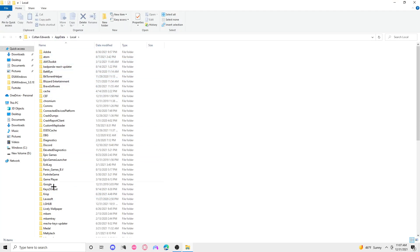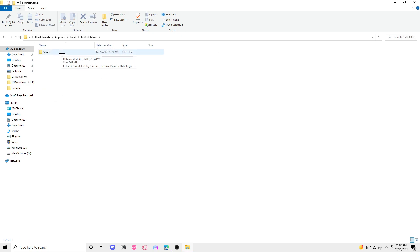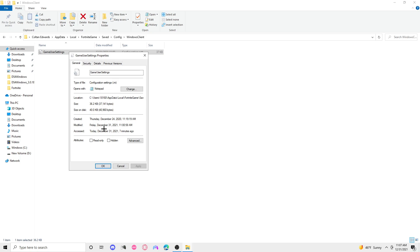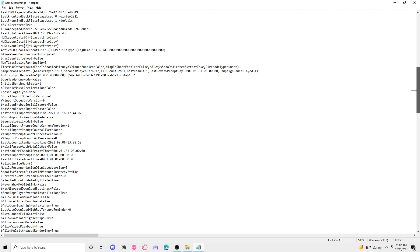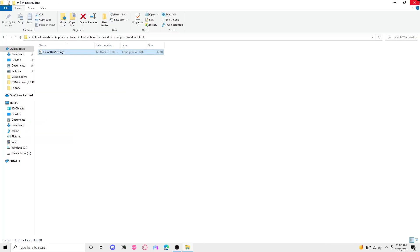It'll take you to a folder with a lot of files, but you only need to find one specific file. Click that, then go to Saved, Config, Windows Client, Game User Settings. Make sure the read-only option is unticked — if it's ticked, you cannot save anything. Scroll down and find the two settings shown on screen; these two are the main issue. If you're having this problem they should be at one — put them both to zero. Then click File and Save, exit out, restart your game, and it should be fixed.